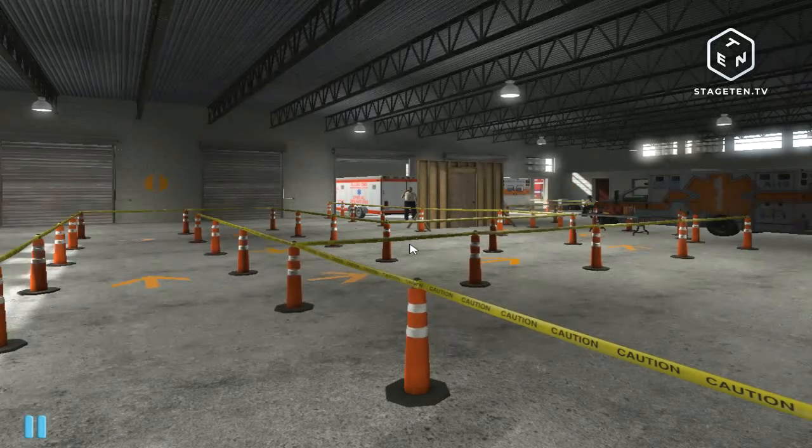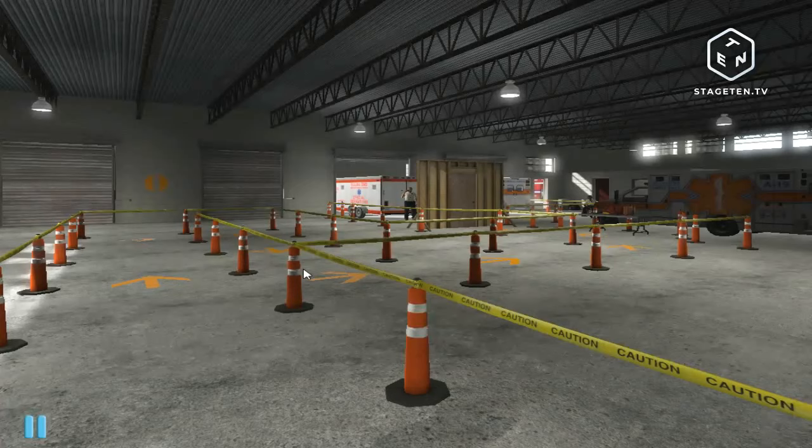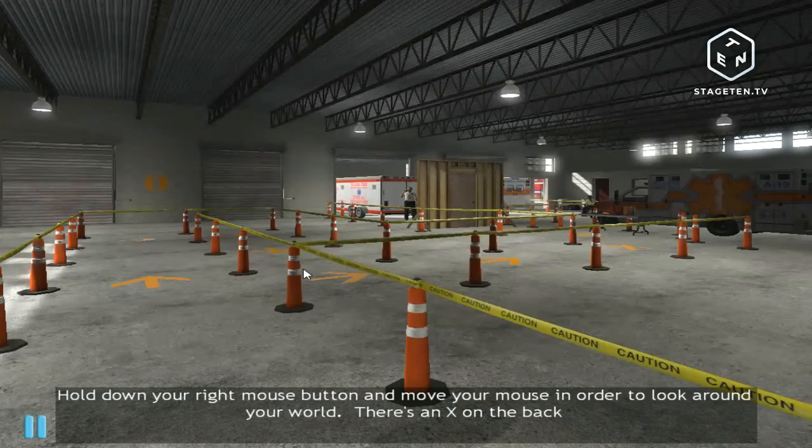This is fun — my mouse isn't actually wanting to work with me right now. That's going to make life a little difficult. The tutorial says: hold down your right mouse button and move your mouse in order to look around the world. There's an X on the back wall — move your mouse to look at it now.